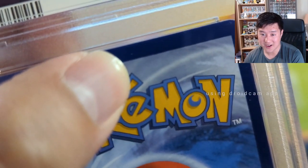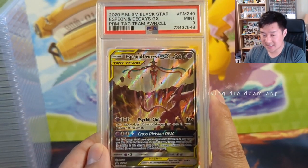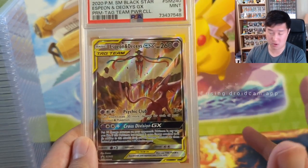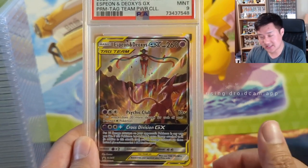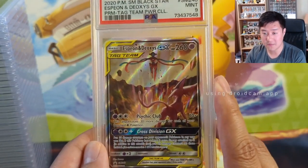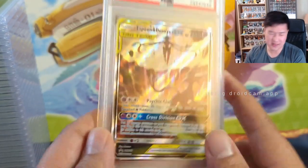Moving on — some more evolutions. This is the promo Espeon Deoxys. I still have a bunch of these boxes sealed, high hopes. Absolute home run of a promo — tag team, alt art, evolutions. The Deoxys in the dark isn't the coolest thing but they're legendary. Saw a lot going for these cards and I think the regular price was like $60. What a good product.